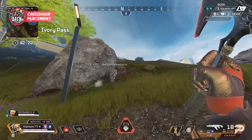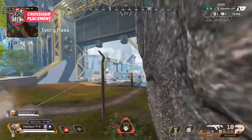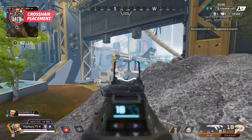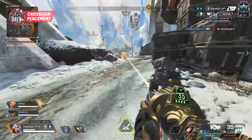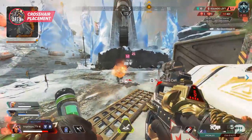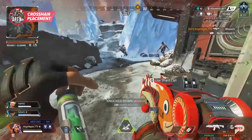This goes for everything in the game, including looting and pinging, but you should always have your crosshairs preemptively placed where you're going to need to perform an action. Having good crosshair placement is the key to succeeding in gunfights, and it's a really common practice between every pro player.